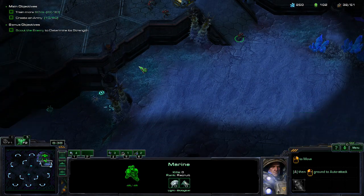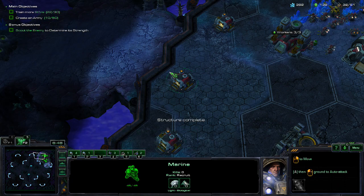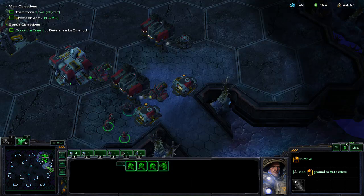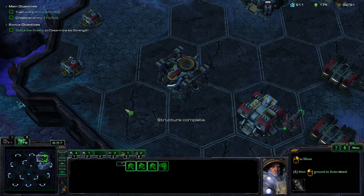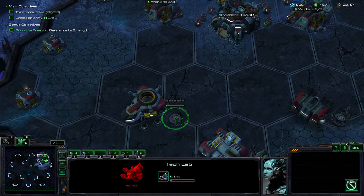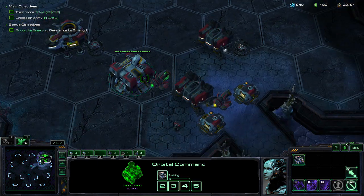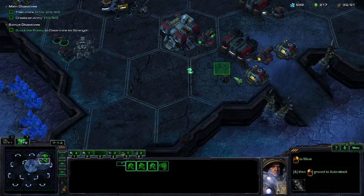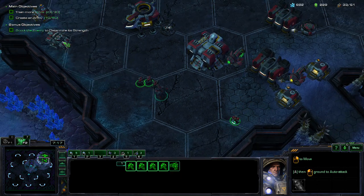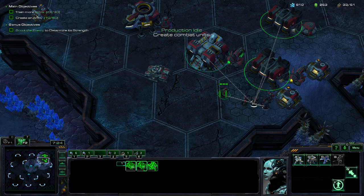Scout the enemy — let's put the scout on control group 2. I imagine the enemy is going to be here, let's see what happens. Let's go via the watchtower. Add-on complete.